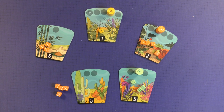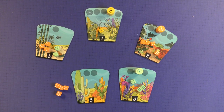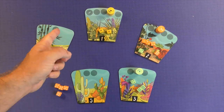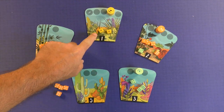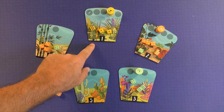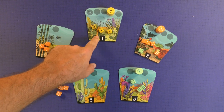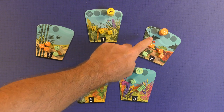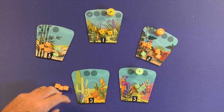Then you come to the area control portion of the game, with dice placed like so. Whoever has the most dice in an area scores points for the pips on their dice. So yellow, with pips totaling 8, gets 8 points. Orange has the most dice in another area, scoring 10, 11, 12, 13 pips. Green will score their pips there as well.